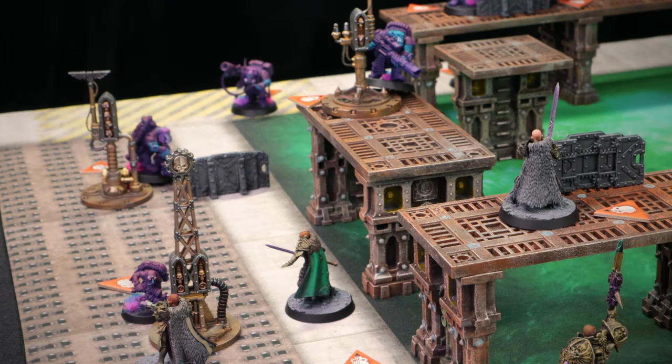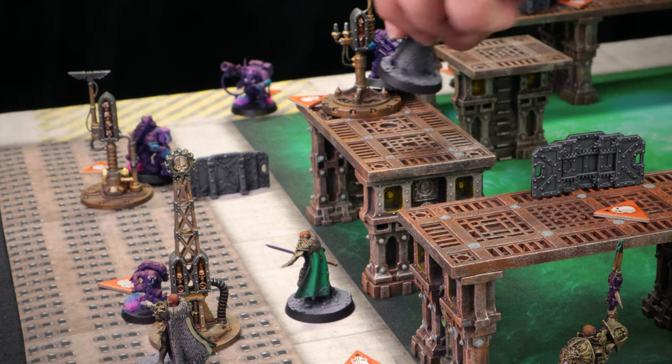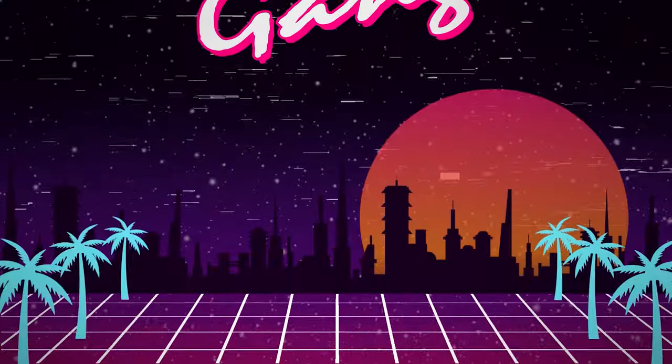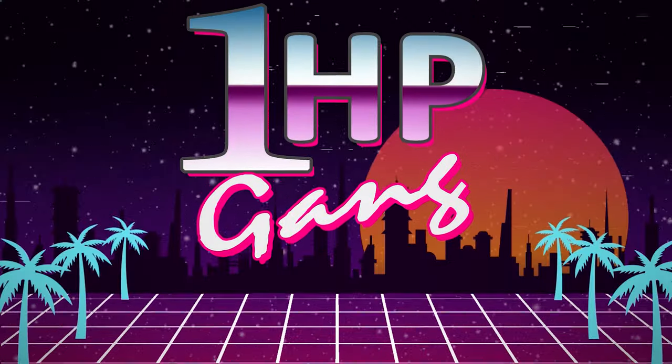I spend 1 CP on Talons to double activate. First, a sister charges the sniper. Then my leader climbs up the gantry and shoots Brad's Comms Boy — another bad roll, only 6 damage through. Then thanks to Peerless Warriors, I can shoot again — better roll this time, but Brad spends CP on just-a-scratch and stays alive with 1 HP. Then my sister fights the sniper — sniper is hitting one worse thanks to Creeping Dread, but a pretty disappointing attack: the sister goes down to 5 wounds and the sniper also stays alive with 1 damn HP.